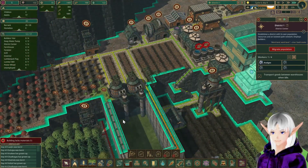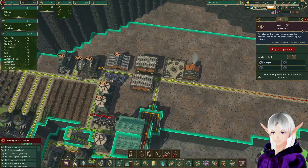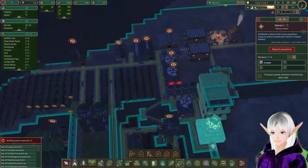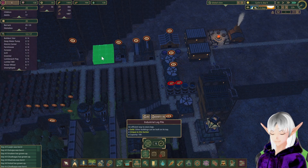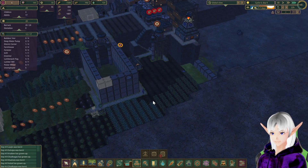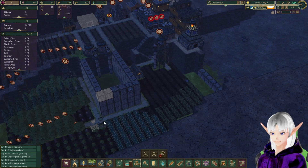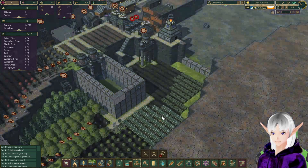Maybe I should put a stockpile somewhere. Do I have a log pile anywhere? Nope, I sure don't. Let's get a log pile just so we can start saving stuff up — storage is what I want. One industrial log pile. As soon as these two are built, then they'll work on that one, which is fine.